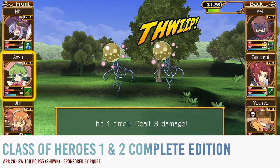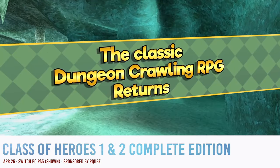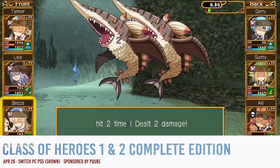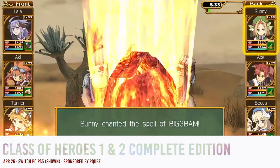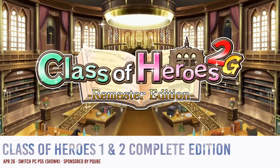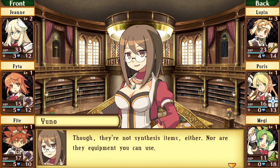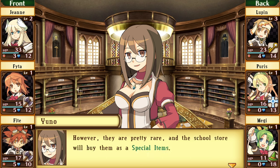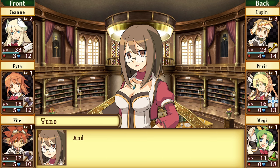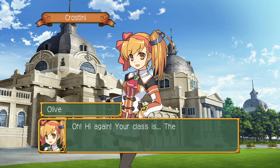Class of Heroes 1 and 2 Complete Edition is a remastered collection containing the first two games in this first-person dungeon crawler RPG series, originally released in 2008 and 2013 in the west, and is now published by P-Cube, who provided me with a PS5 review code and is sponsoring this video. While the collection contains two games, the stories for both titles aren't at all connected, meaning you can start playing Class of Heroes 2G without having to worry about missing anything from the first game.